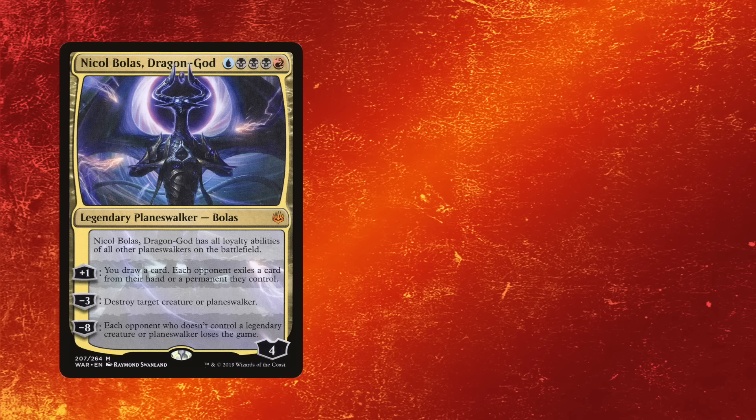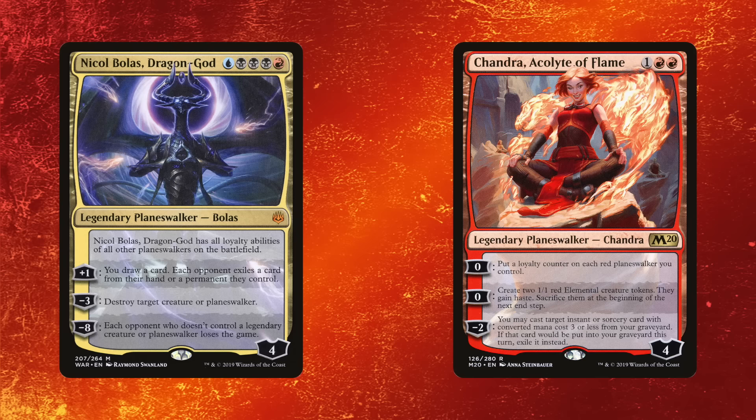Yes, you can reasonably ultimate a planeswalker. Like Nicol Bolas, Dragon-God — I played that in a Grixis deck before rotation with Chandra, Acolyte of Flame. I would use Nicol Bolas's effect to copy Chandra, put extra counters, get two counters, and then Chandra would put an extra counter on Nicol Bolas. Next turn, Chandra put another counter and then Nicol Bolas ultimated — usually by turn six. It actually worked surprisingly well because you'd kill all your opponent's cards and counter them. But if you're not doing something like that, you cannot ever look at an ultimate on a planeswalker in a realistic fashion.